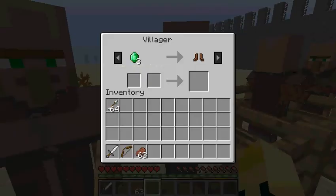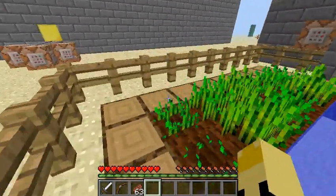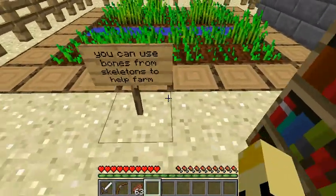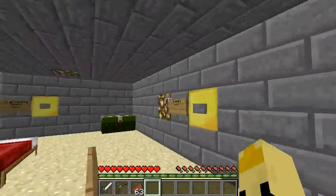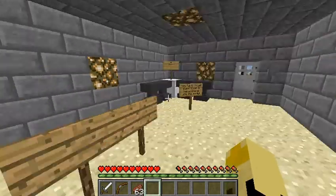This particular villager is the only one who will give you emeralds. I made a little wheat farm here, and you can use bones from skeletons to help you farm. You use the wheat to get emeralds from that villager, then spend those emeralds with the other traders to get what you need.